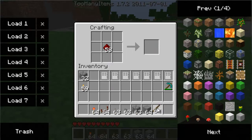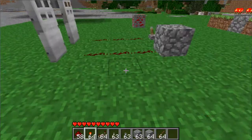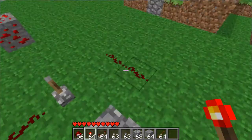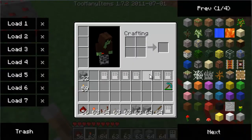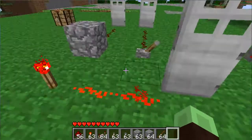Now a torch will provide constant power to an object. So as soon as I place down some redstone and I put a torch next to it, this will always have power. So whatever I attach to it, whether it be a door or whatever, the door will never close. Now if I unattach it, you can see that the door will never close.